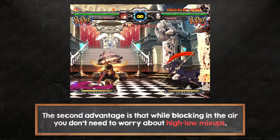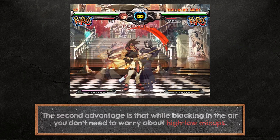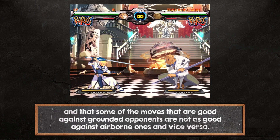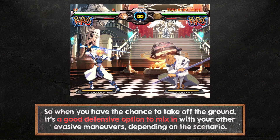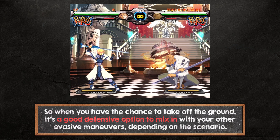The second advantage of chicken blocking is that while blocking in the air, you don't need to worry about high-low mixups, and some moves that are good against grounded opponents are not as good against airborne ones and vice versa. So when you have the chance to take off the ground, it's a good defensive option to mix in with your other evasive maneuvers, depending on the scenario.